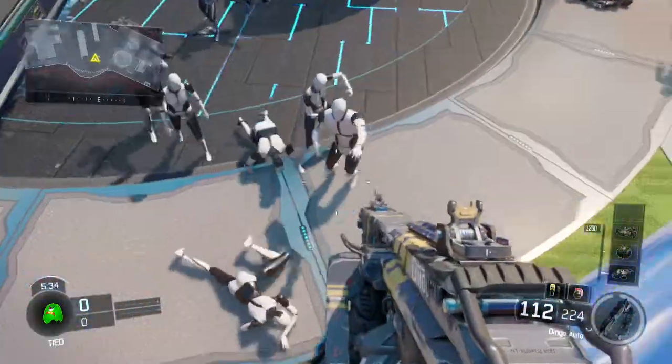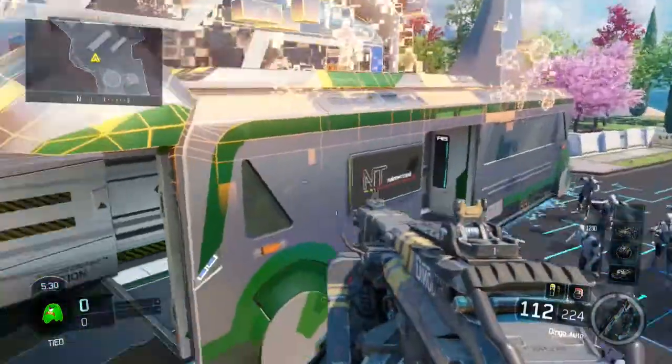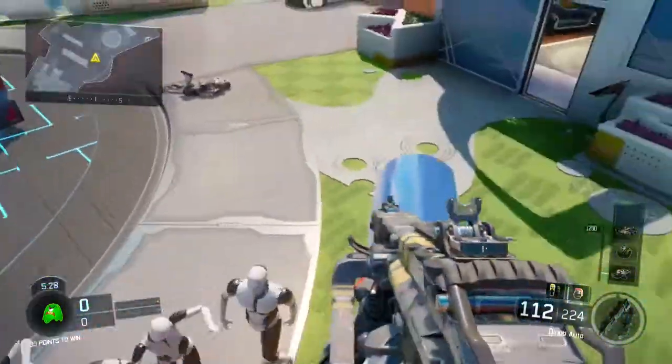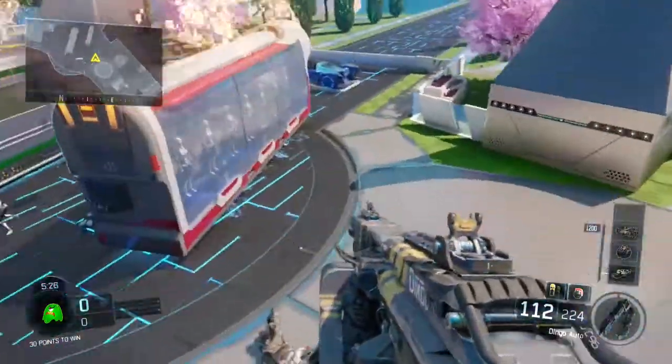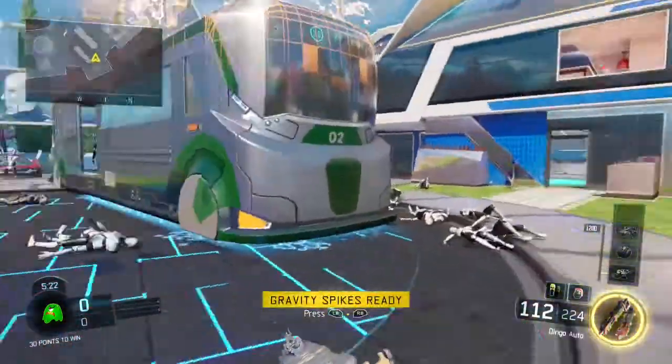They will come at you up here but they can't reach you. There's another glitch spot on this map — it's in the other house. I've got my gravity spikes ready so let's do that quickly.